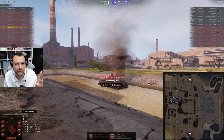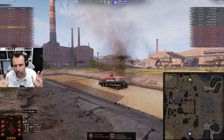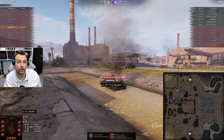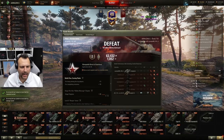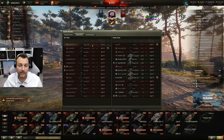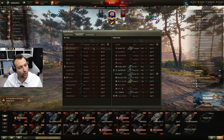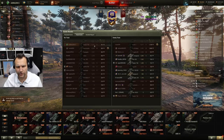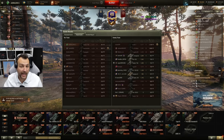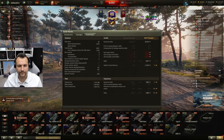Dead burst fire — someone made a mistake, and you are able to clap them like there is no tomorrow. Even with a losing team we managed to pack a very, very good score. After the very first game, we have 5,000 damage and 700 assisting damage. We are comfortably sitting in the number one spot by experience, although we are second by damage — two guys farmed quite a lot and the rest of the team refused to play. We made 4,000 credits profit as well.